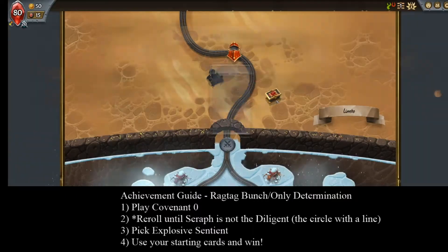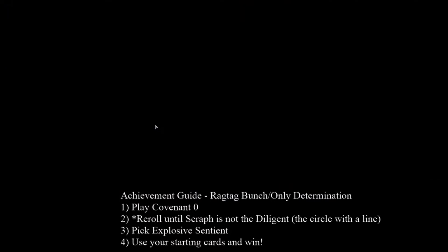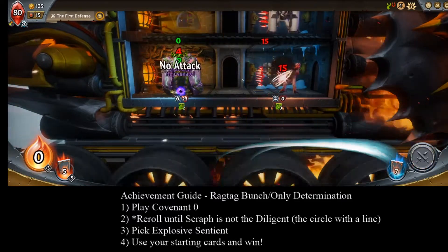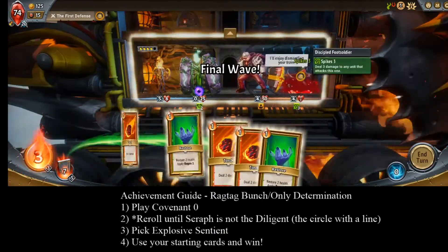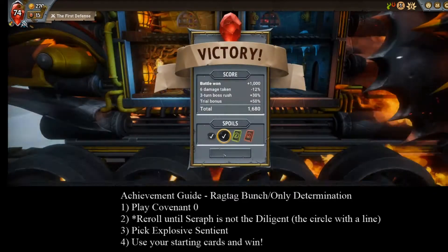My goal is to do this in a way that requires very little luck. In order to do this, I decided that I'll only be using starting cards. In your own playthrough you'll have the flexibility to pick up cards to make it easier, but I wanted to make sure the run didn't rely on them for success. The only luck will be at the very start of the game.